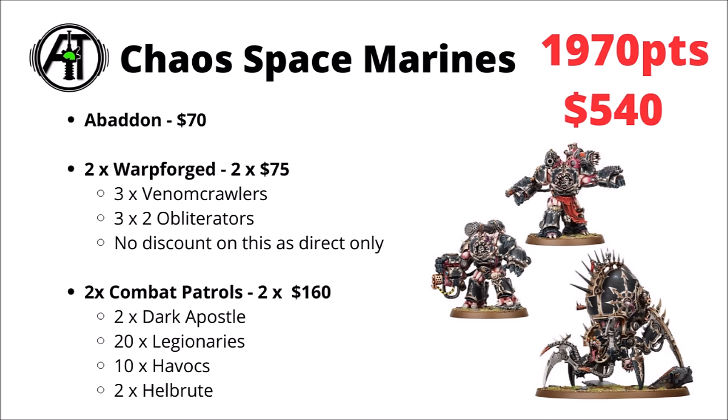Moving on to the Forces of Chaos, we have the standard Chaos Space Marines. Abaddon seems to be the single best points per dollar value — kind of similar to the Primarchs — being a big 310 points by himself. Then it looks like it makes sense to use a couple of copies of the Warpforge, a Venomcrawler with two Obliterators for $75, two copies of the Combat Patrol, two Dark Apostles, 20 Legionaries, 10 Havocs, and two Hellbrutes. I feel like you'd wind up with a force that genuinely looks quite good and is a fairly nicely balanced Chaos Army.